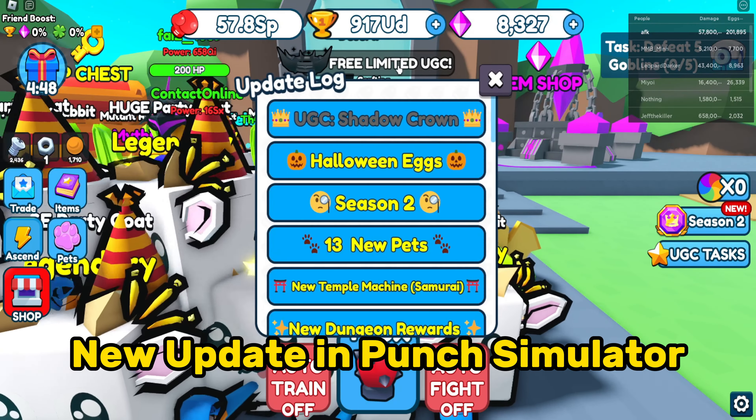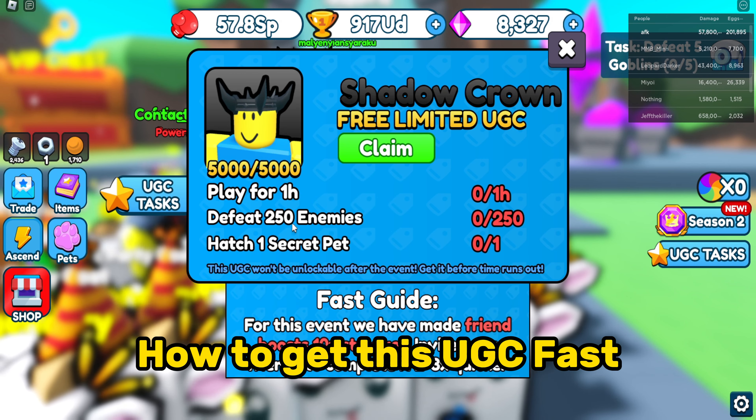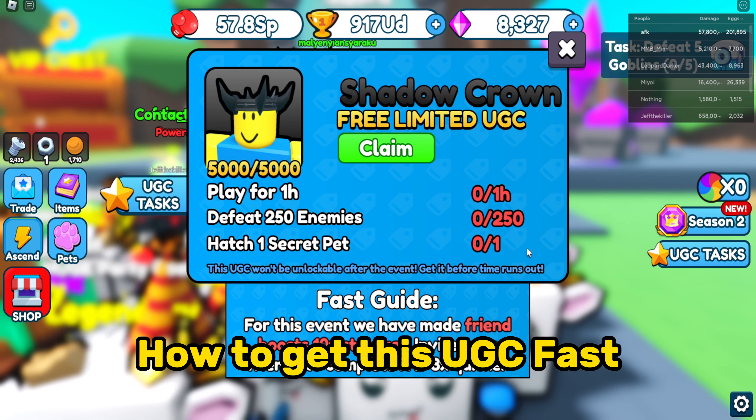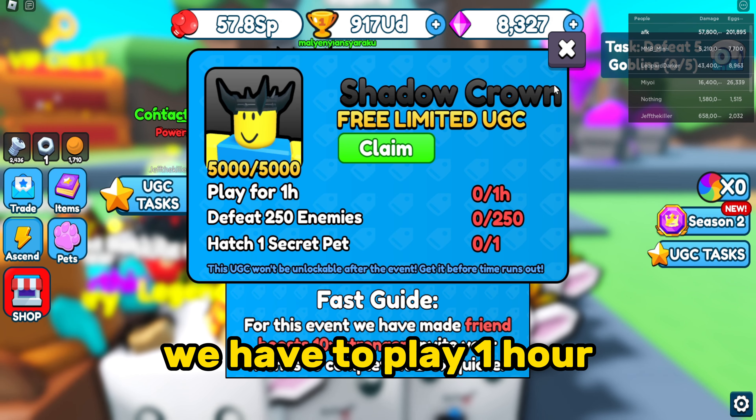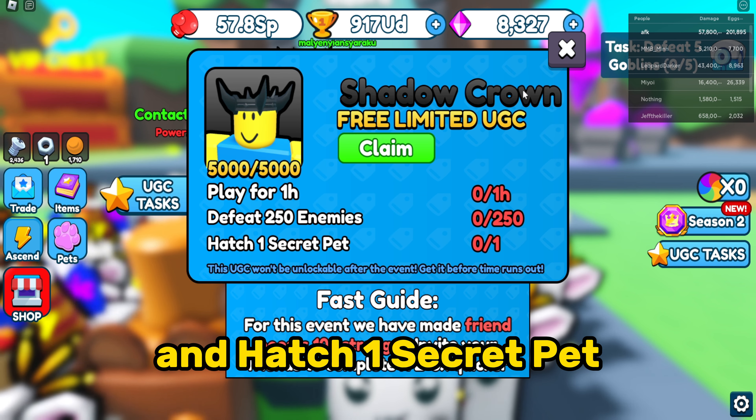New update in Punch Simulator — new UGC: Shadow Crown. How to get this UGC fast? We have to play 1 hour, defeat 250 enemies, and hatch 1 secret pet.